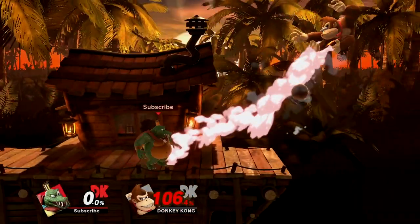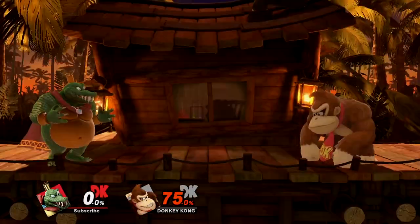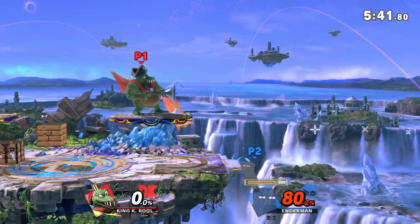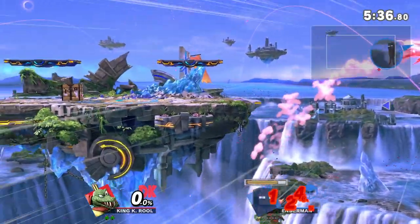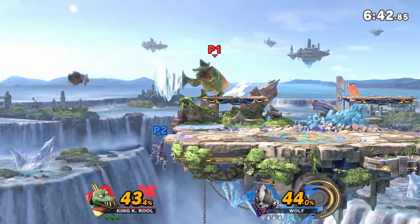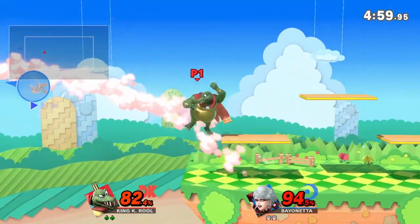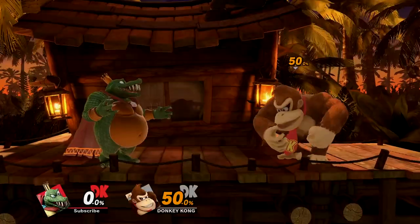Combo-wise, blunderbuss is capable of dealing outrageous damage and even stealing some stocks. The cannonball by itself moves slow enough where K. Rool can knock his opponents into it, whether it be from an aerial or dash attack. Realistically, however, the better use is to mix up your opponents with crown into a blunderbuss to send offstage, or just getting the damage. Ledge-trapping is another great use, especially with K. Rool's ability to drop through platforms to bait a getup option. Standing around a roll's distance away and sucking in allows K. Rool to cover a majority of the getup options, though this can be beaten by just waiting on the ledge or a very long getup attack.